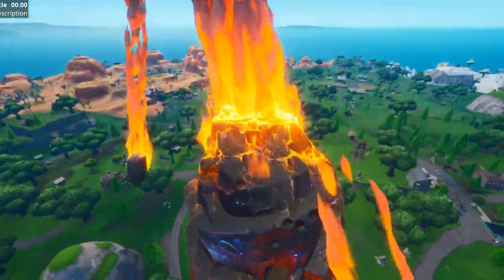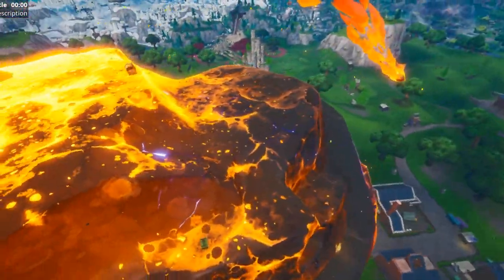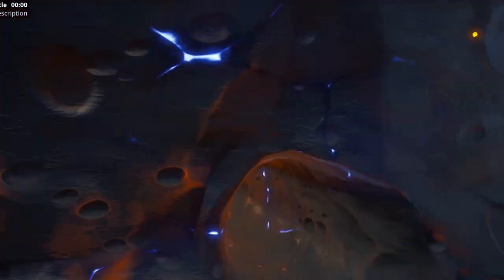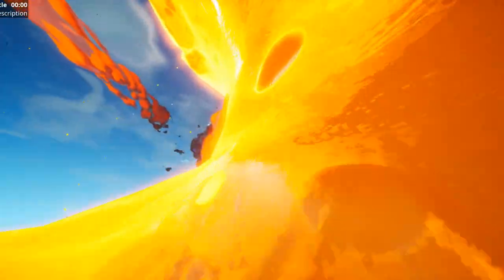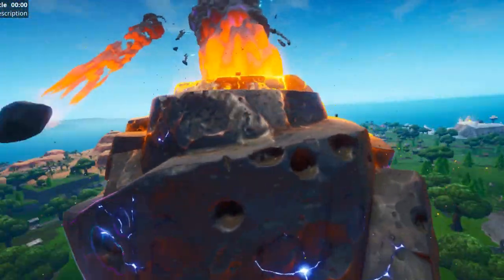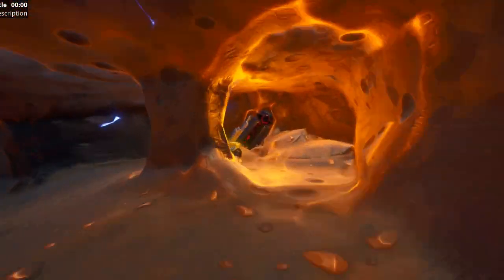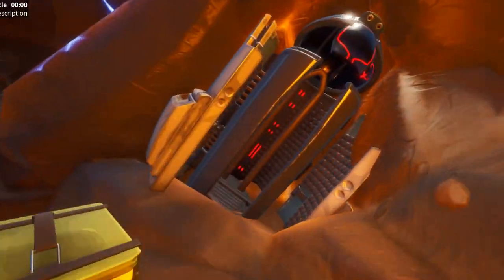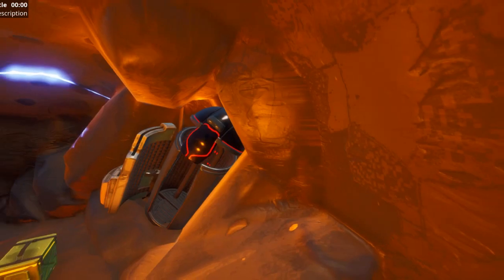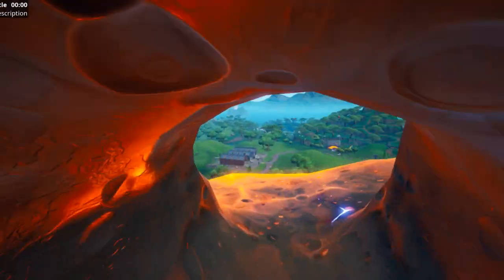We can also go on the meteor and get some loot — there's a chest and some floor loot. You can also go inside of it; there are little tunnels and stuff. It's pretty neat. There's also the Visitor before he came down, but he apparently doesn't seem to be in here at this moment. So that's the meteor, and it's a beautiful effect.